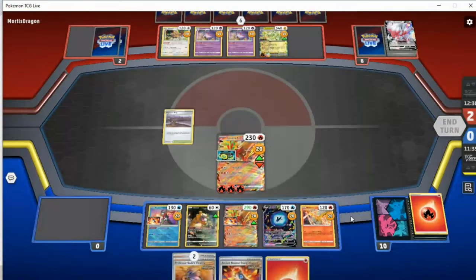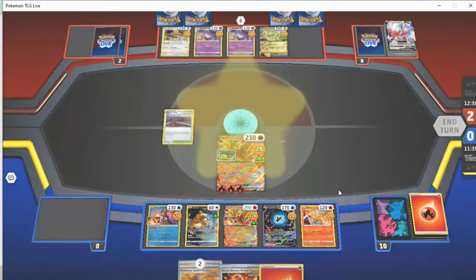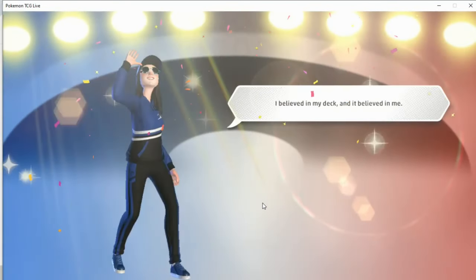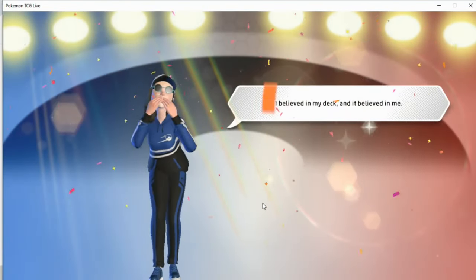Retreat cost — go up to Gouging Fire and 260, thank goodness. Heart of the cards, people. Trekking Shoes into Trekking Shoes, into discard Research into Trekking Shoes, into Ultra Ball to get Luminion for Boss — that's ridiculous. We did prize an energy as well, and we did prize a Sada. Crikey. Thank you for watching. Spinama Power. Thank you.